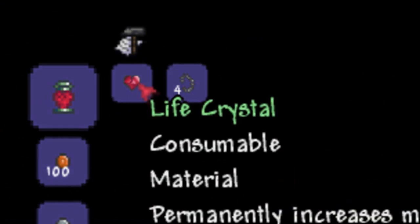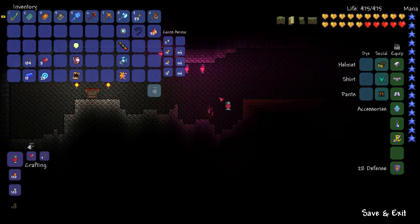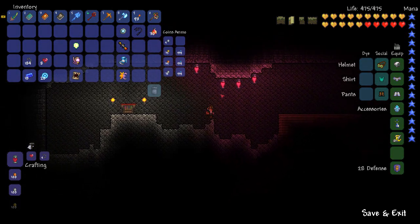The first item I'm going to show you is the Heart Lantern. This is made with a heart and some chain. Once you've done that you can place it around in your world and it actually gives you bonus health regeneration.